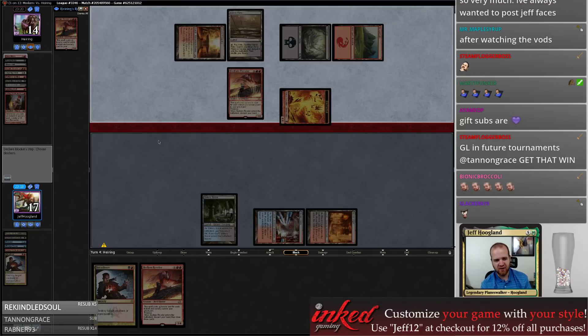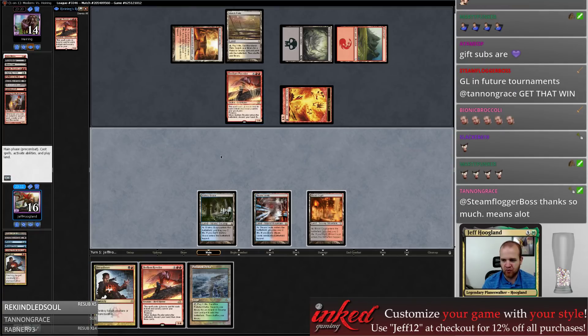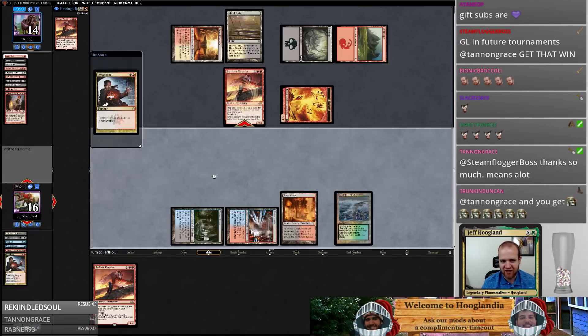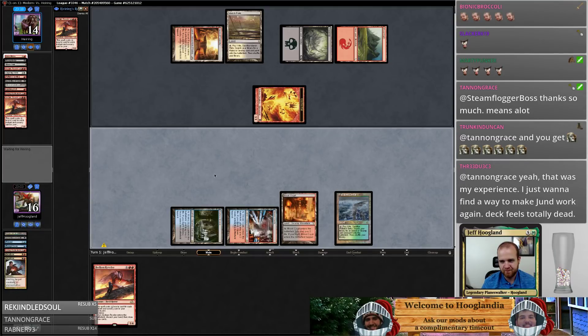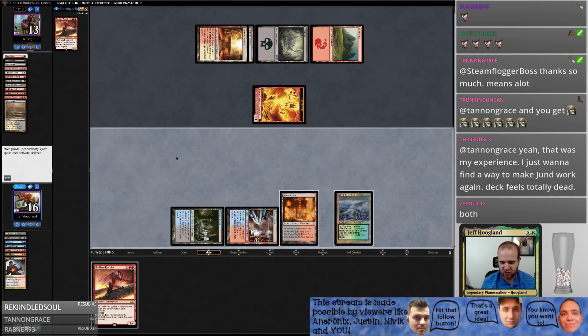Tannin, are you going to Indy by the way? Am I supposed to jam the Bedlam here, or am I supposed to Dread Bore this? I think I have to take their thing off the table because I'm not going to be able to block their Bedlam Reveler next turn — they're going to trigger prowess. I only have five instants and sorceries in my graveyard, unfortunately this costs three at the moment.